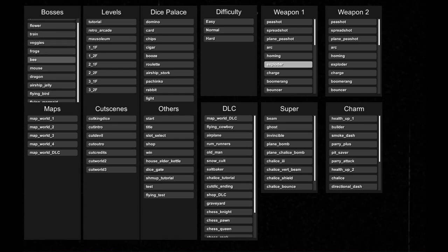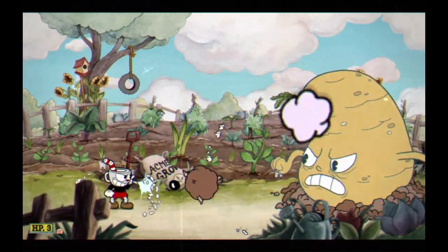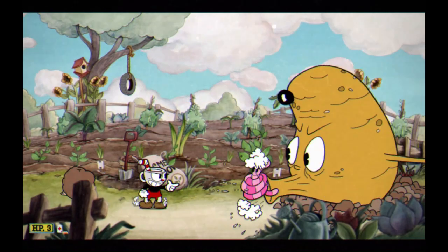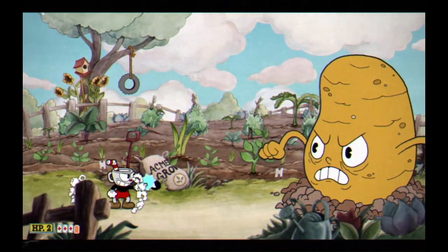Maybe inside the Root Pack — the Root Pack is called Veggies inside of the debug mode — and you're gonna see these weird things. Inside of the Legacy version of Cuphead, these were originally red placeholders, but they buffed them for some reason. I don't know why.